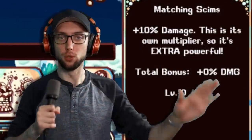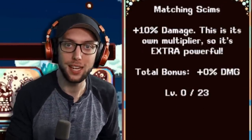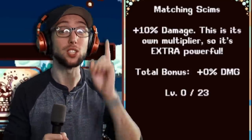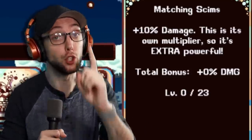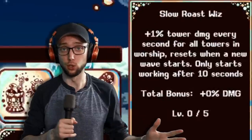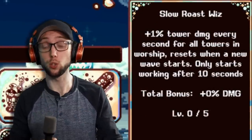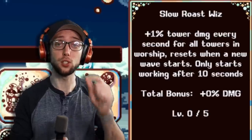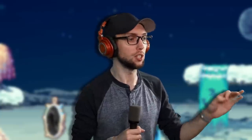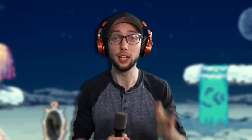The next one is an absolute juicer known as Matching Skims, which gives you total damage percent at a multiplicative level. This is the same mechanic as Eclipse Skulls, except it even multiplies on top of Eclipse Skulls — so this thing is absolutely juiced. The next one is Slow Roast Wiz, which gives percent damage for your wizard towers in tower defense, and it keeps increasing every second until you defeat that wave, but it doesn't start for the first 10 seconds. This helps when you're stuck in tower defense without enough damage.